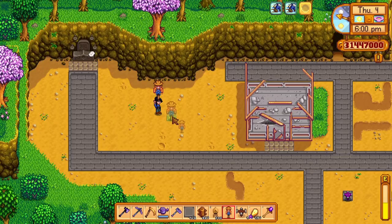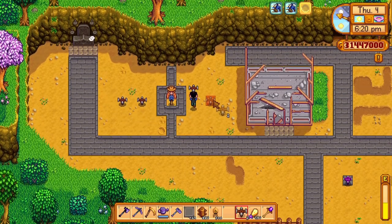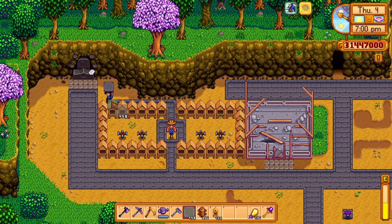West of the greenhouse seemed like the perfect place for bee houses. I decided to place a walkway right in the middle, placing the sprinklers on either side and the bee houses around this space. The remaining areas were filled with floor pieces, and voila!